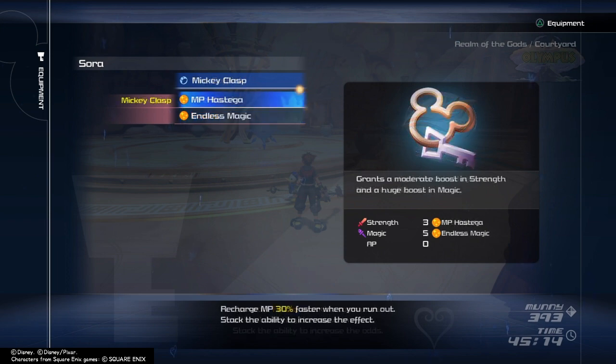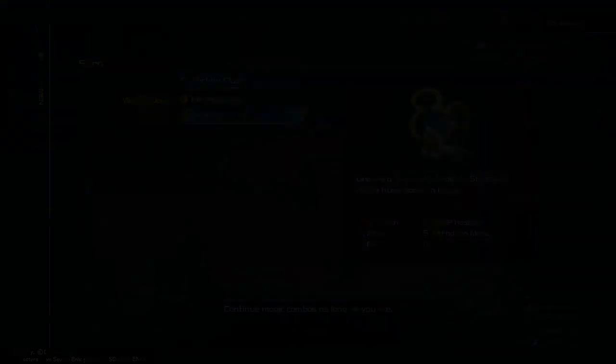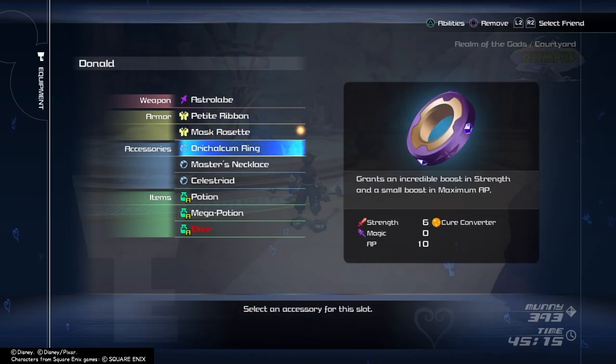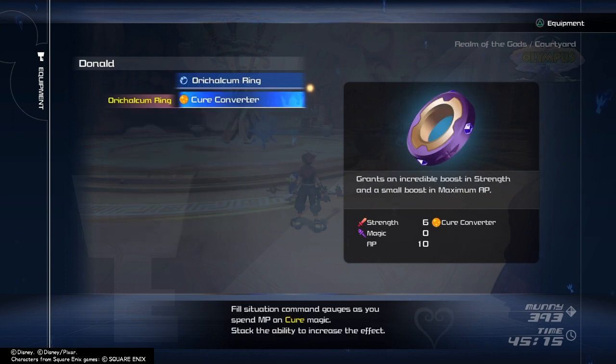The Mickey Clasp will help you the most, as it increases your MP recharge rate by 30% and it also puts on Endless Magic, which allows you to make magic combos without any restrictions. The Mickey Clasp is only obtainable if you get all 90 lucky emblems. The second most important character for this strategy is Donald, as you won't have time to heal yourself because you'll be constantly casting magic, so it's important that his equipment complements his healing abilities.